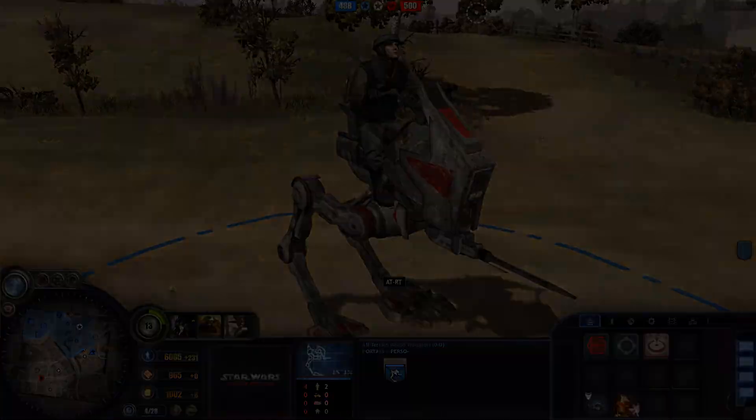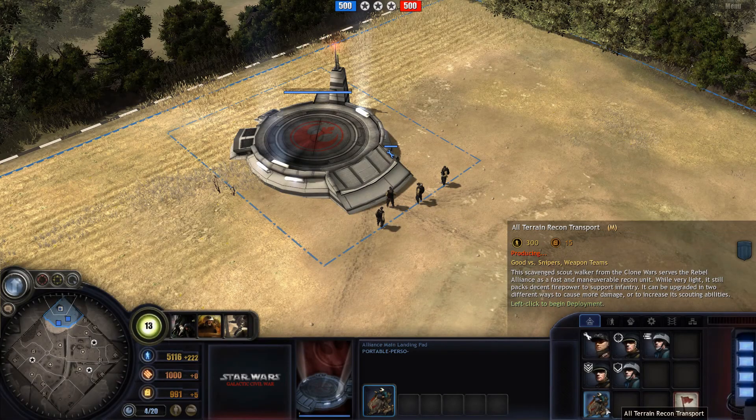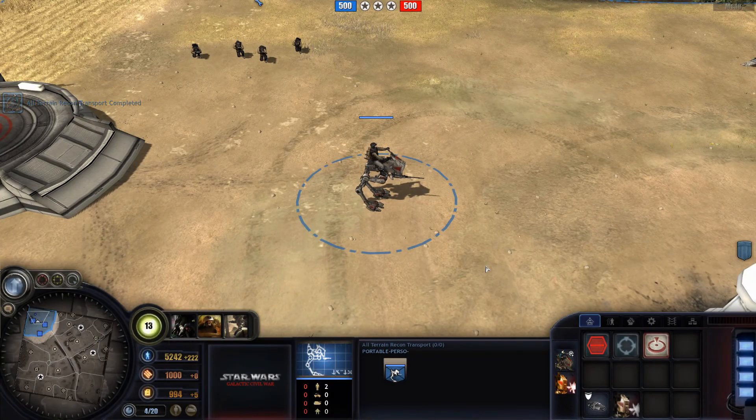We've already made all the art material for the unit. It has an HQ icon, a blueprint tab, and icons for its upgrades and abilities.